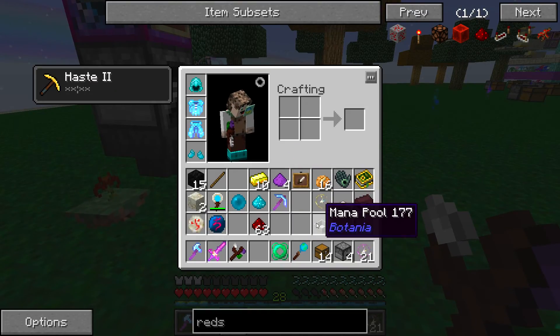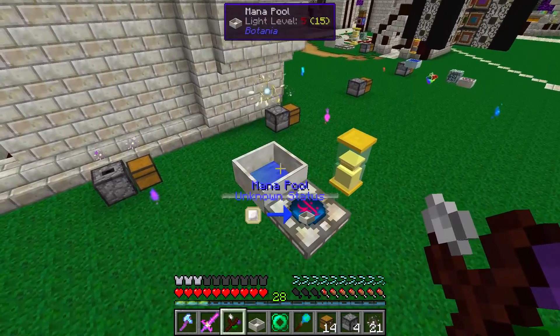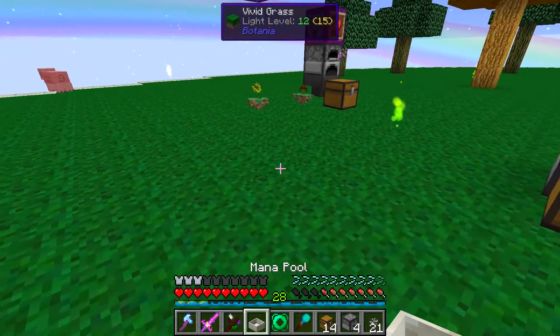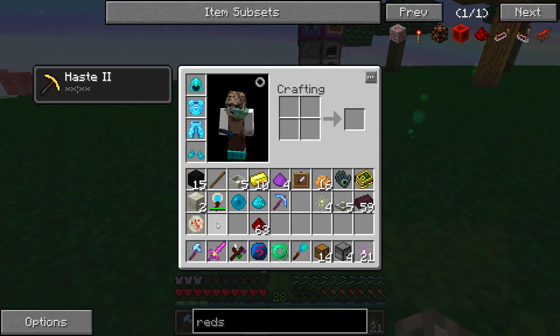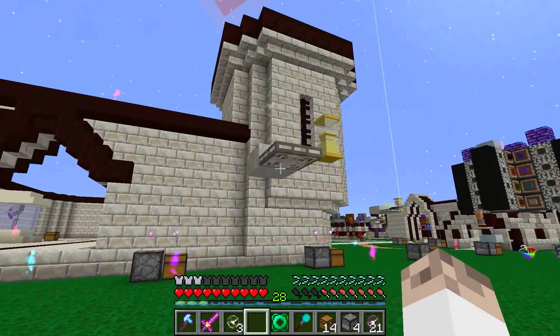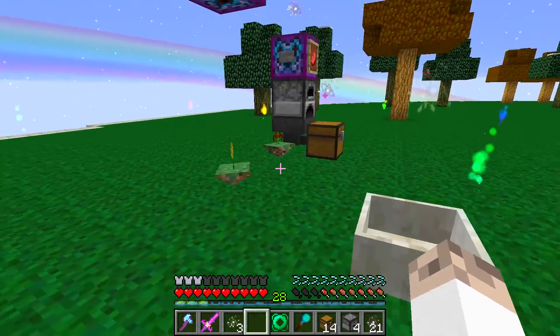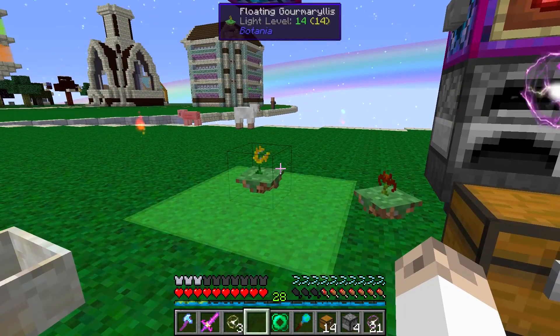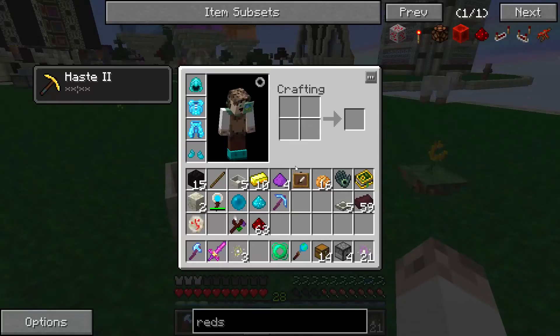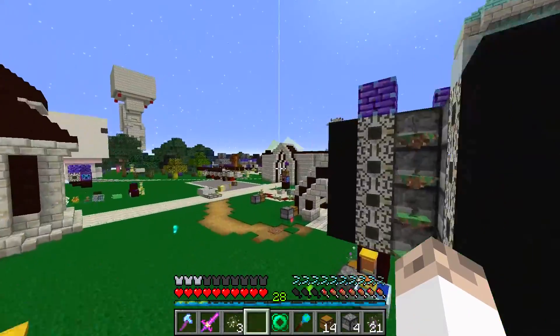That's all right, we can do something. We can maybe do this over here with one of these. Finally, I've got something in my inventory that I need - which is not enough. Well, this will actually be making its own mana to feed that, so that's all right. We've got solutions to our problems. I'll be back.